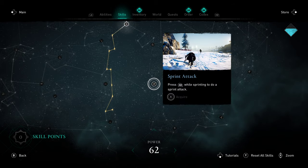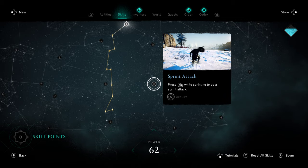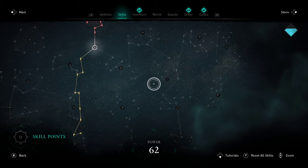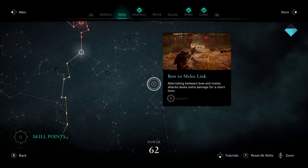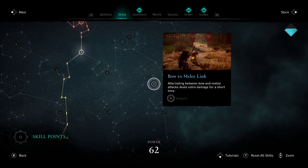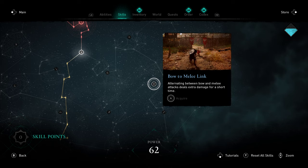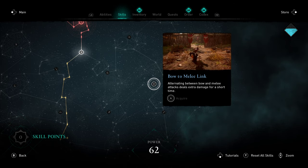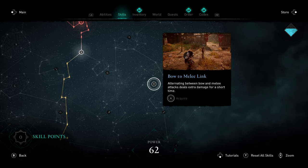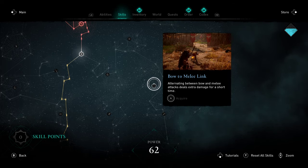Going into our tier ones, we have Sprint Attack, which is just a pretty standard one that you want to work towards — I'm actually going to be working my way over to that soon, but there are some things below I want to get first. Over here, Bow to Melee Link — this one is a little bit more situational. Basically, as long as you're alternating between bow and melee, you get a bonus damage stacking buff, similar to the buffs we see on our weapons. I found it to be nice, but I didn't think it was worth investing into this early. It's something I'd invest into as a warrior a little bit later.